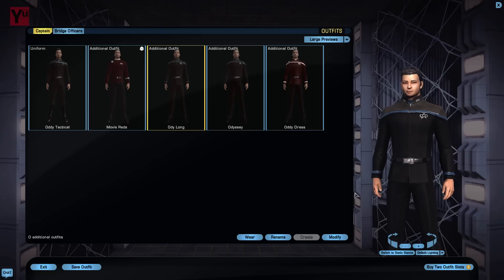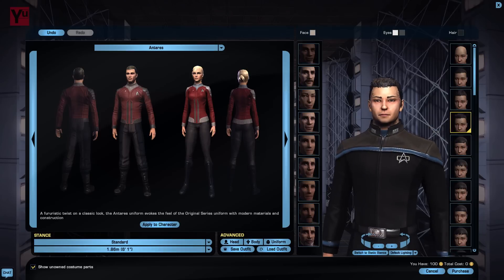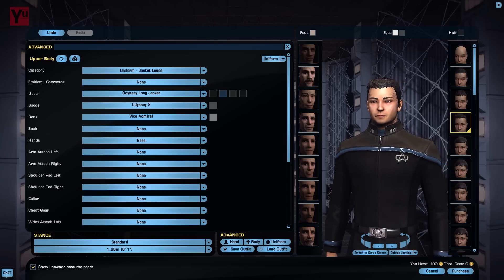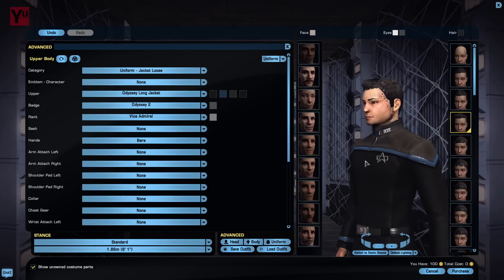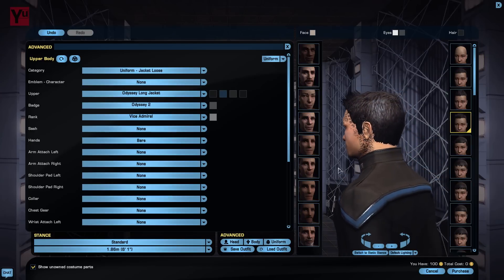200 day veterans gain access to the Odyssey Long Jacket. This adds a waist extension as well as division stripes at the wrists. The com badge is the Odyssey 2 variant if memory serves — it's essentially an outline version of the Voyager era badge that basically hollowed out the Starfleet Delta and presumably somehow packed all the electronics into the mere outline. Bit skeletal for my taste, but hey-ho.